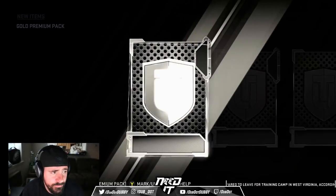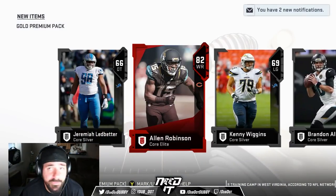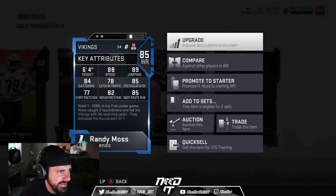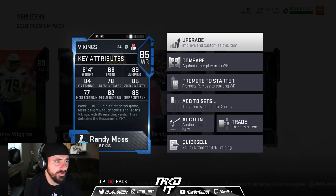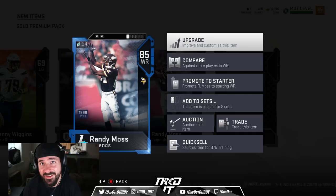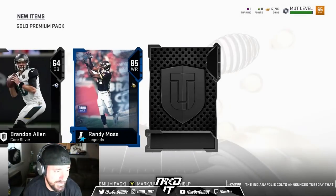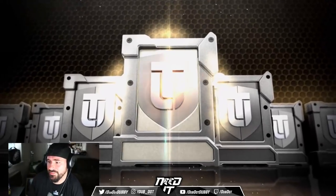I might grab another because my man just donated $300. Allen Robinson — my second Allen Robinson. Randy Moss, 85 legend, 88 speed. This has got to be the best pull so far. Randy Moss — need all of that. He's definitely starting. It's going to get ugly for the Madden leaderboards if I have Randy Moss out there. Randy Moss and Allen Robinson in the same pack.